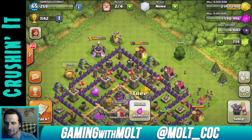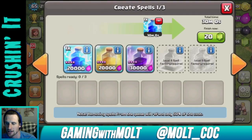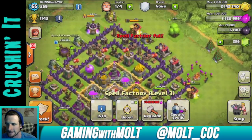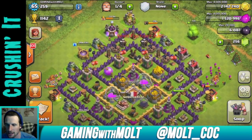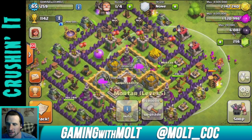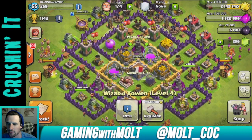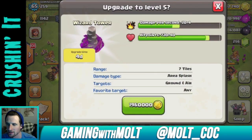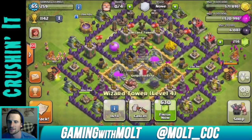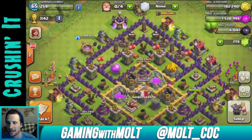That's generally what I do when I have time and I'm not trying to train a complicated long-lasting army. I want to upgrade a wizard tower — the one right here in the middle. Going to upgrade that wizard tower. There we go — nice, moving on up in our Town Hall 8.